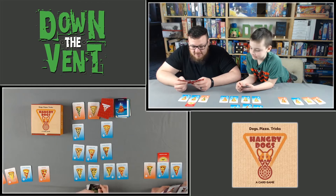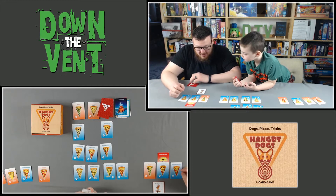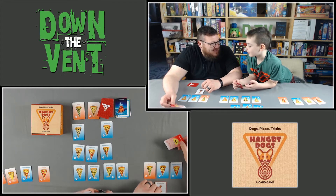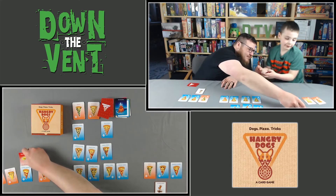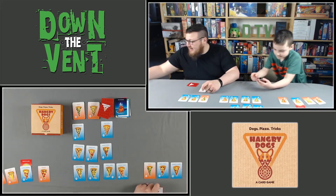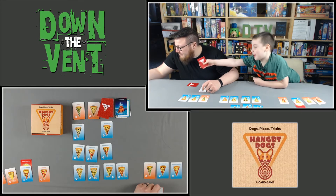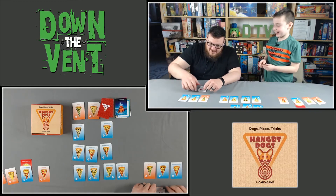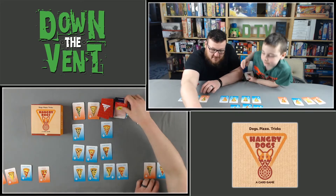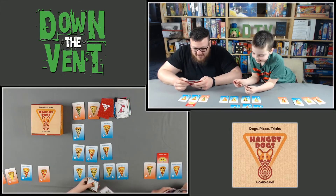Joe plays caffeine puppies — a breed of brokers — to remove one modifier and place it on any other slice of pizza. He attempts to put lemon on Jonah's stuffed pepperoni pizza. Jonah plays a not-so-fast to cancel it. The lemon stays on Joe's card and it ends Joe's turn.